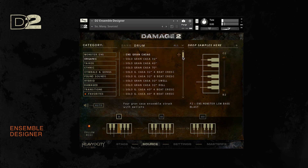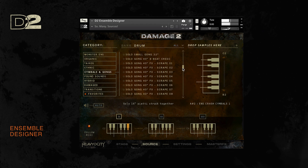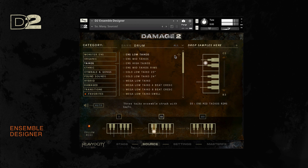There's also the organics, featuring a gamut of orchestral snares, toms, grand casas, and bass drums. We have a wide variety of orchestral cymbals and large gongs, including effectual swells and wails. There's even a full category dedicated to big taikos, as well as one for a wide variety of drums from around the world.